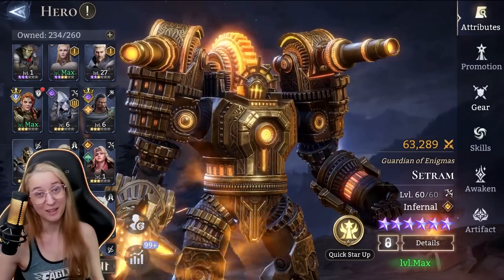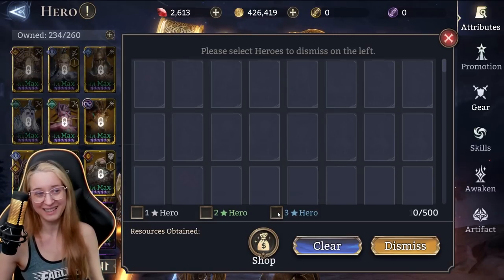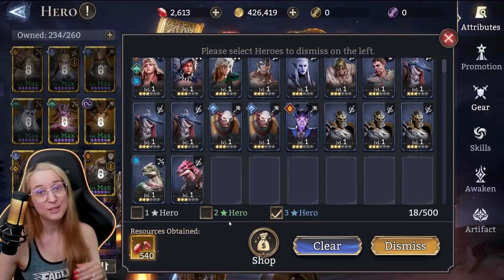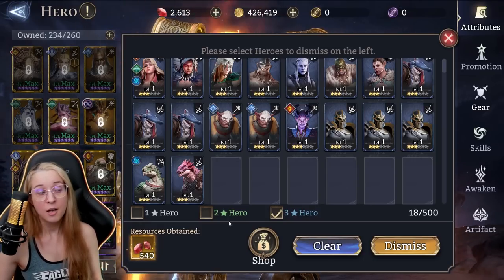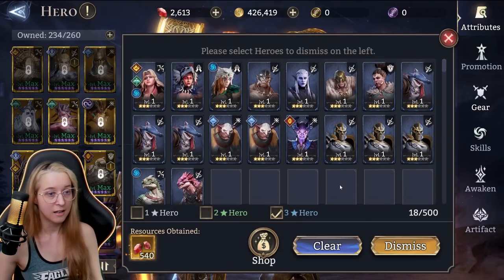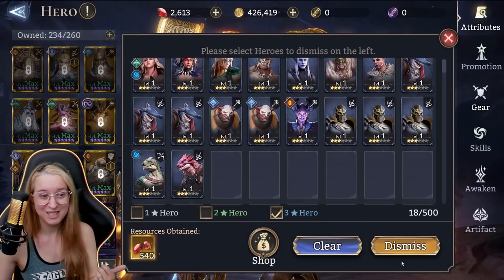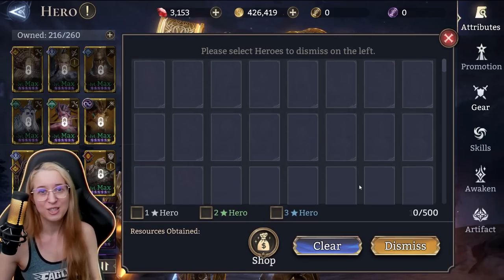Another note with rare heroes — dupes or no dupes — is what you do with the ones you don't need. The 1-star and 2-star white and green heroes get used for fodder with the quick rank-up to make your other characters 5-stars. But the rares you can actually sell for diamonds. It's wonderful — I absolutely love this system. So if you do a bunch of summoning and you're full on space, go sell all your rares that you don't need. 540 diamonds right there — don't feel guilty about it, just do it.